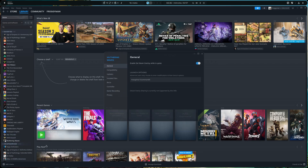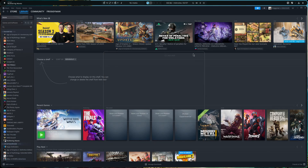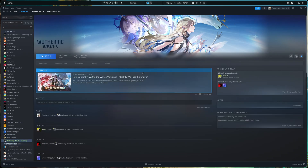After restarting Steam, right-click the game, go to Properties, then Compatibility, and choose that Proton-GE version. When you open the game on KDE it will show a pop-up window that needs to be accepted. In my case it didn't show up on Hyprland, so I had to go back to KDE, accept it, then return to Hyprland to play.